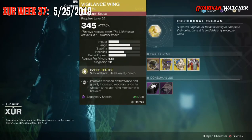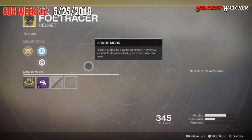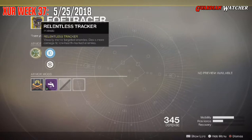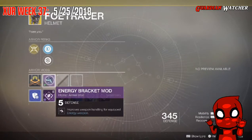The next exotic we'll be going over is the Foe Tracer for the hunter class. This comes with two mobility and one resilience. The intrinsic perk on this is Relentless Tracker, which visually marks targeted enemies and deals more damage to low health marked enemies. Then we have Posterior Enforcement Mod, Restorative Mod, and this comes with an Energy Bracket Mod.